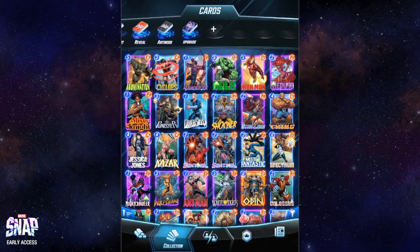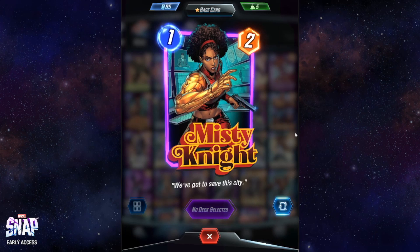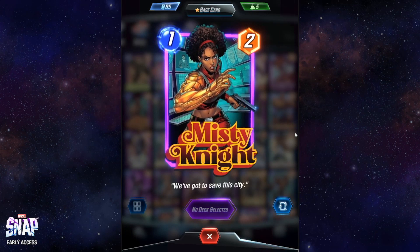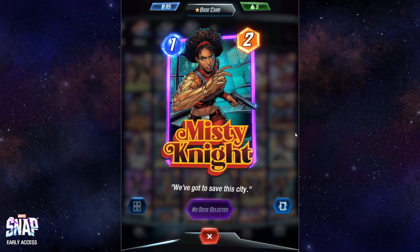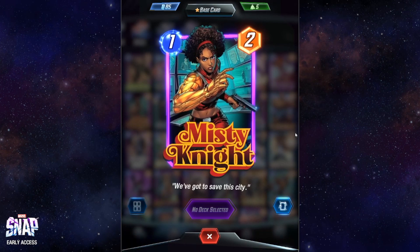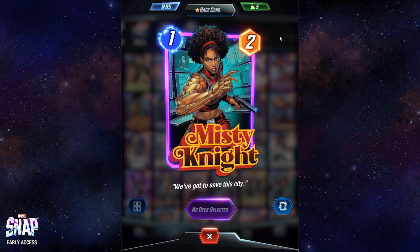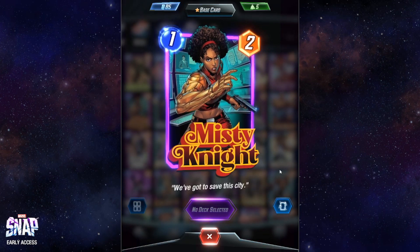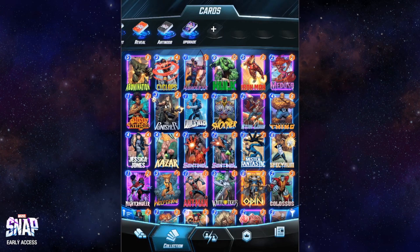The second line contains a number of cards I don't like at all, starting from Misty Knight. This is an early game card with no special ability — basically completely wasted. If you're going to play cards that cost one, try to pick cards that have some extra special ability. Cards like Misty Knight are just a waste — remove them from your deck and pick a better card.